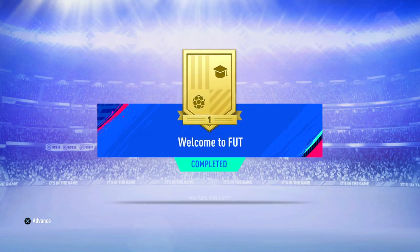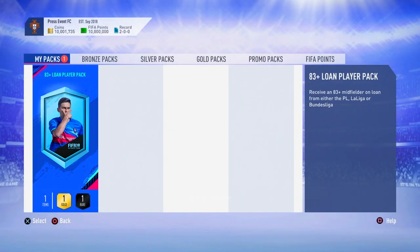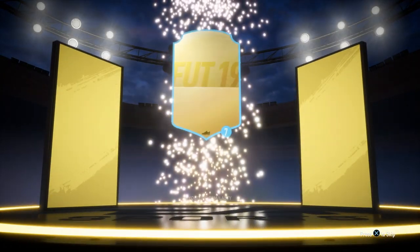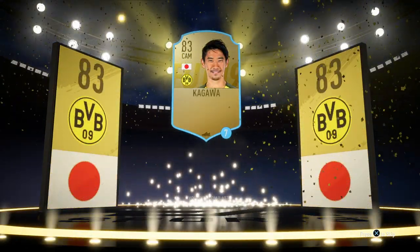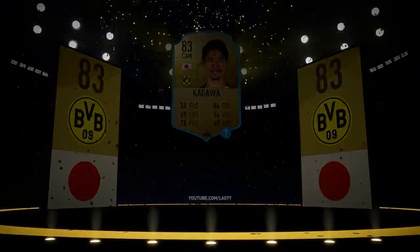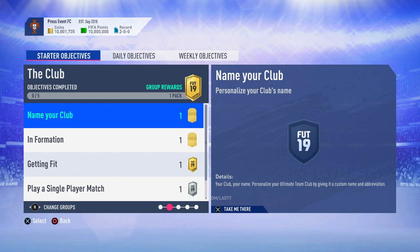Without even buying any players beyond that, we are through the first set of intro challenges for FIFA 19 Ultimate Team. You can see up in the top left we've got about 1,700 coins. That's going to be enough to buy a few players. The end goal of this video is to end up with the opportunity to buy some of those 300-400 coin players and maybe get a full team of them, so you've at least got a gold team to start going into online matches with. Then the coins are really going to start flowing — you start playing Squad Battles, you start playing Rivals, all of that stuff.